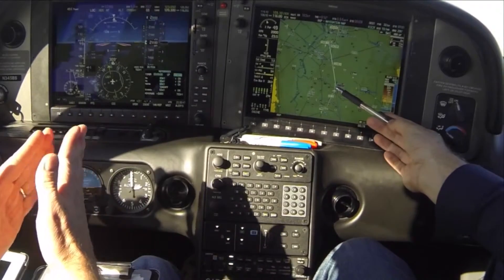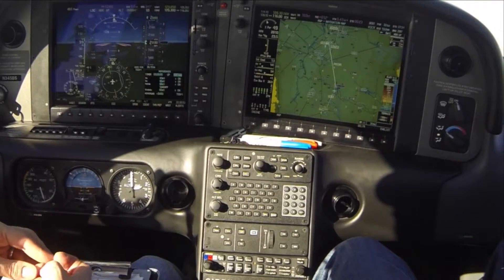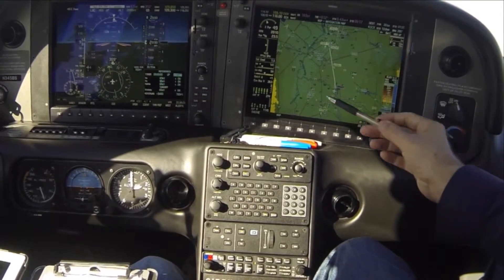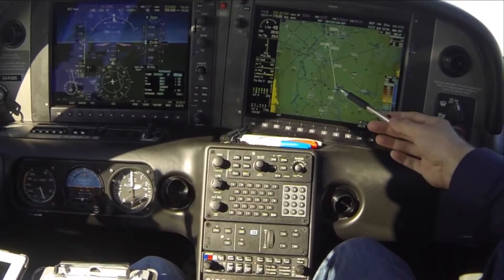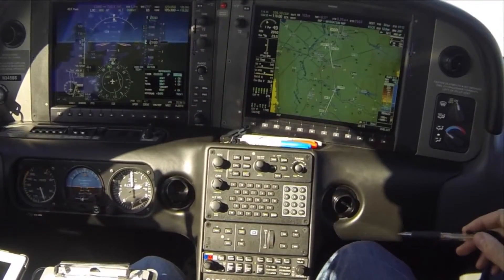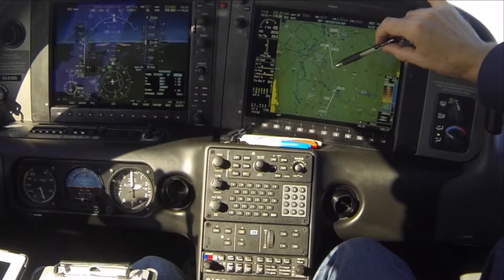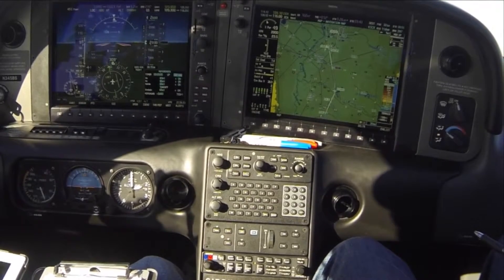He almost did his job right — he was supposed to put us outside of SIMS. At this close proximity it will sequence on to the next waypoint, but if he had you further out it might not, so you might have to activate that next segment. Otherwise you'd be reading distance from SIMS the whole way in on the approach. It did just sequence on to the next segment, which looks good. We want to make sure the flight plan follows along with us so that it's with us on the missed approach procedure — otherwise we can find ourselves without any missed approach.